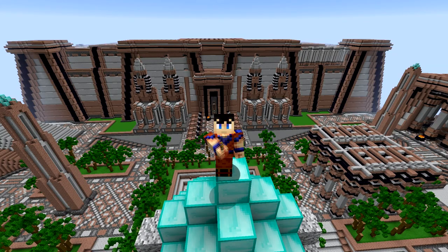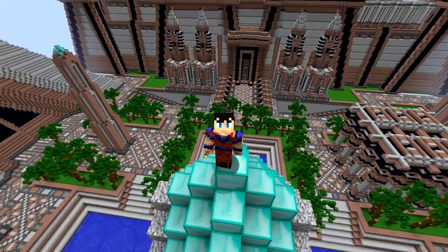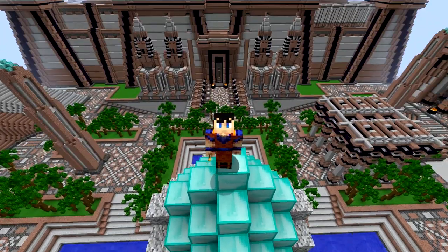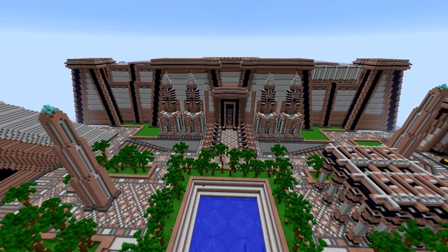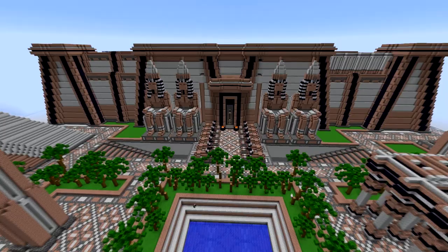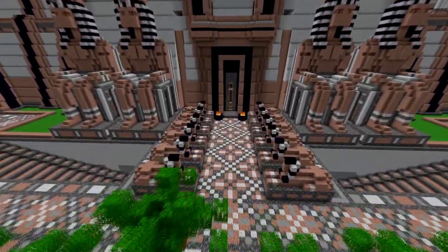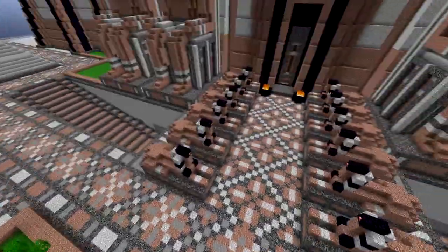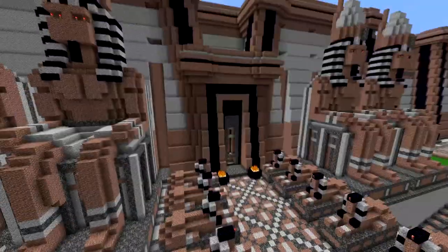Welcome back. Today we're going to take a look at Pharaoh's Palace here behind me, and then we're going to take a look at some changes I've made to the town center that I want to show you, and some things I'll need your opinion on. So let's get right into it and go over here to the facade of Pharaoh's Palace. We've got these statues and the Sphinx Avenue that we showed last time, and I've started to add the stairs that we worked on last time as well.